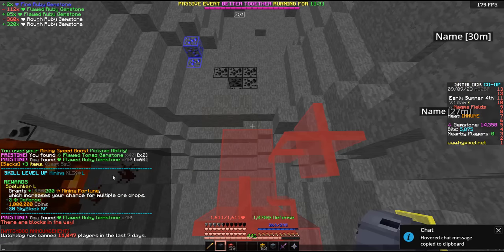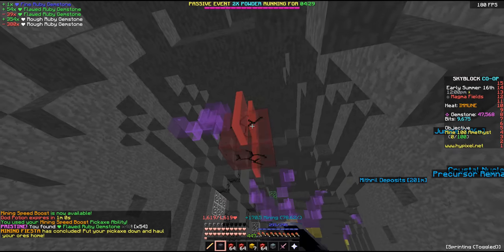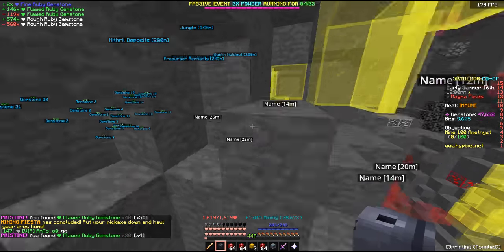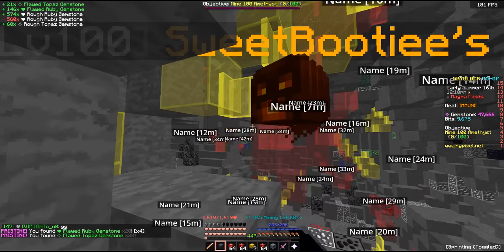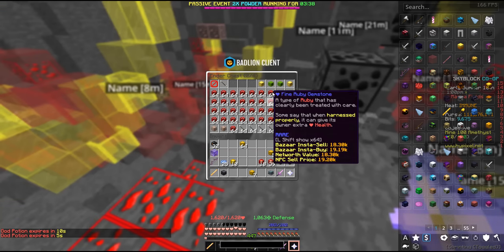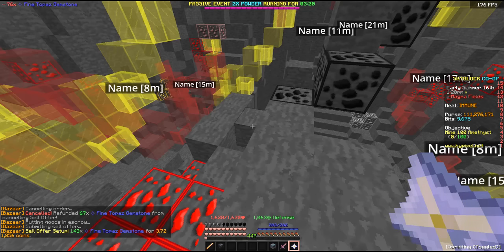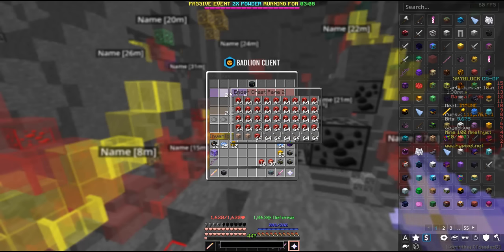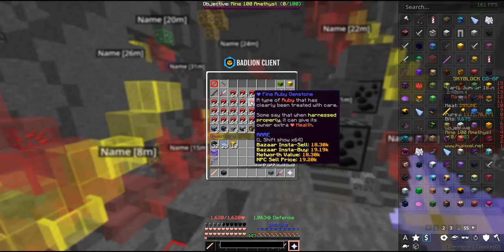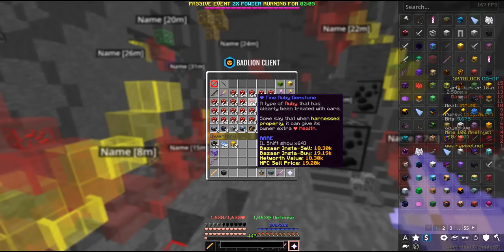Mining level 50 has just been hit — that's crazy! And here we are, just as our god potion is about to expire, the mining fiesta has concluded. We kind of went crazy there. Prices are pretty in the ground right now, but I'll sell the little bit of topaz that we got. We got three e-chest pages basically full of fine rubies — I want to say that's about 100 million coins, and a pretty decent effort.